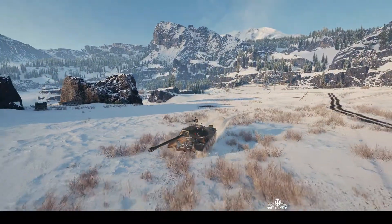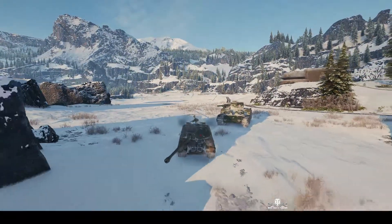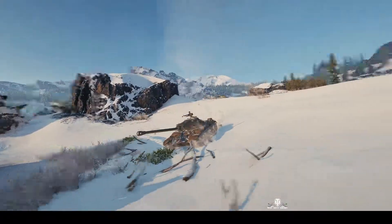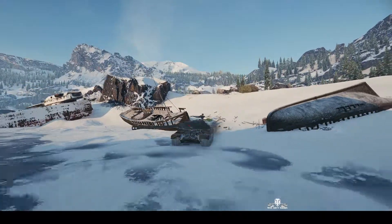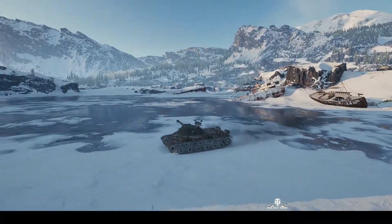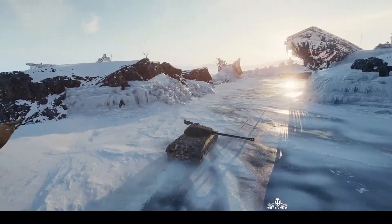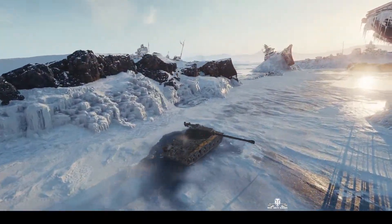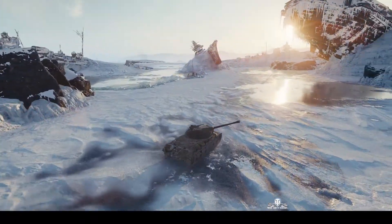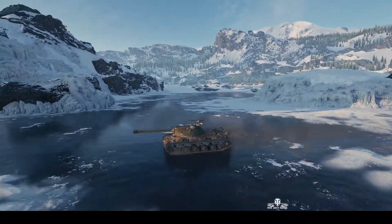This is the IS-3. It's part of the IS series of tanks — the Josef Stalin tanks — and it's the first one with a pike nose. Famous for that pike nose. They started building them in May 1945, just after the war had ended, but they actually took part in the Victory Parade in Berlin. It's got a famous cast turret that looks a bit like a saucepan, and it's incredibly tough because it's got virtually continuous angles all the way around which make it very easy to deflect shots.